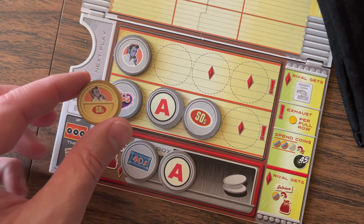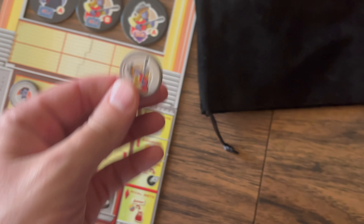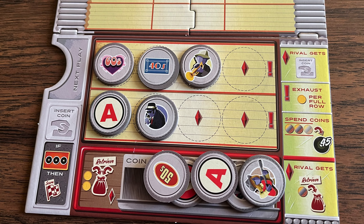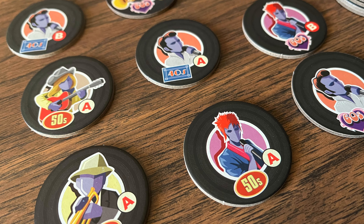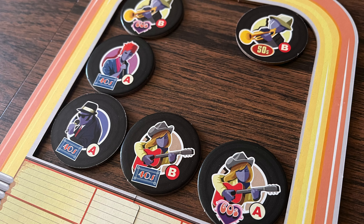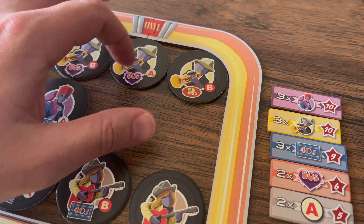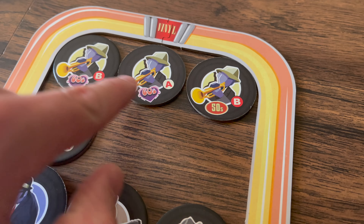Vinyl Jukebox is a fast-playing set collection game of collecting just the right 45s for your jukebox. There is some randomness in what you pull from your bag, so players need to adapt to whatever comes out, but two rows and options to exhaust rows for bonus coins give good flexibility. Players must pay attention to which coins they need to get certain 45s, place those 45s in the best spots, and manage their bag — figuring out the odds of pulling certain coins to plan for specific 45s. The game comes down to who can manage all those aspects to score the best combination of scoring tokens.